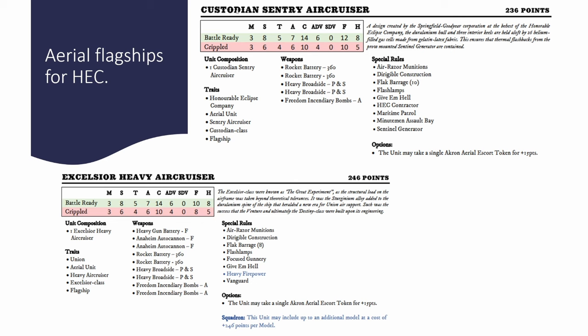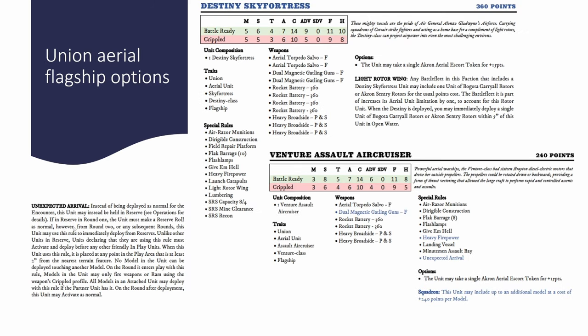My preference is the Custodian Sentry Air Cruiser. The reason I like it is because it stacks so well with the Destiny Sky Fortress. The Destiny Sky Fortress clocks in at 360 points and is a completely new option. It also comes with dual magnetic Gatling guns — one in each front end, because the Destiny has two different mastery balloons joined with a central decking. If you haven't seen the other videos I've made about it, definitely check out the channel — I do quite a lot of Dystopian Wars content, so definitely subscribe.